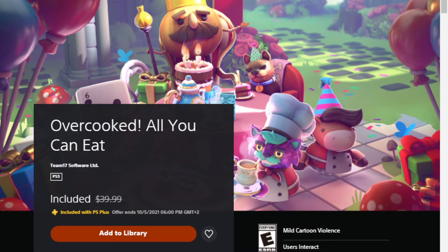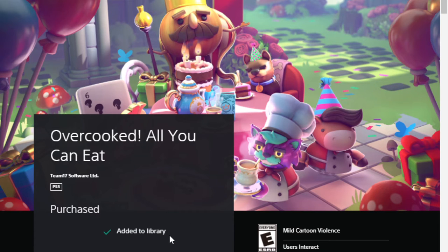We're going to add that to the library. It's going to say 'Purchase' and then 'Add to Library,' then 'Download from Library' — but since I don't own a PS5, I won't actually be able to download it to my PS4. As you can see here it says the PS5 version, so it'll be waiting for me when I do get a PS5 — I'll have Overcooked All You Can Eat ready to go.